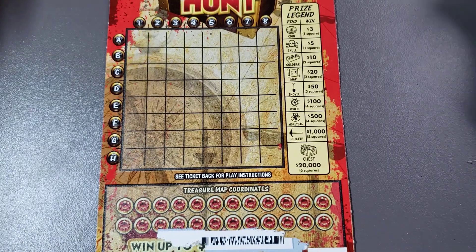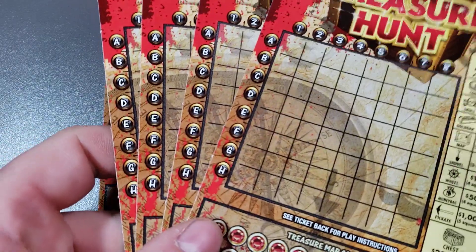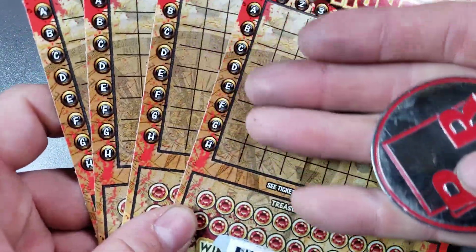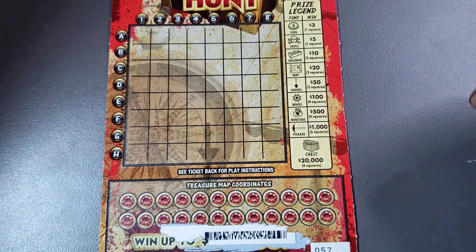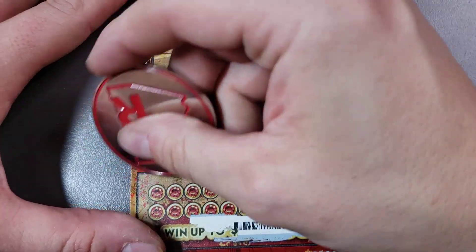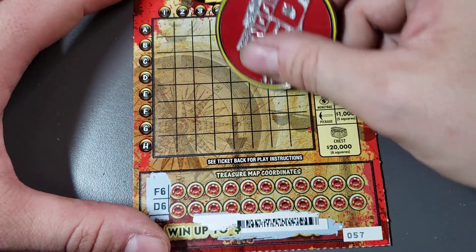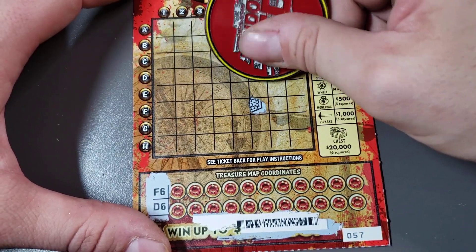I think this is a more interesting way, but when I do a big session like that, I'll still show you I bought five but lost on four in a row, and then this one's a winner. Let's go see what it is — f6, d6. At least now we know we're playing the ticket for a prize.